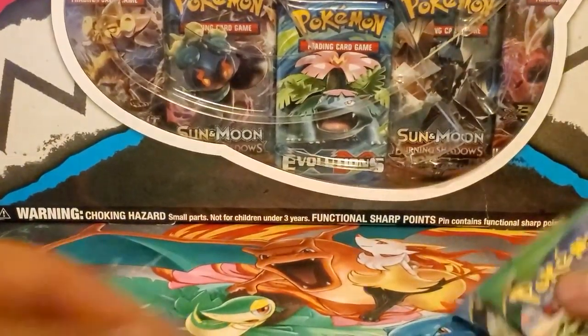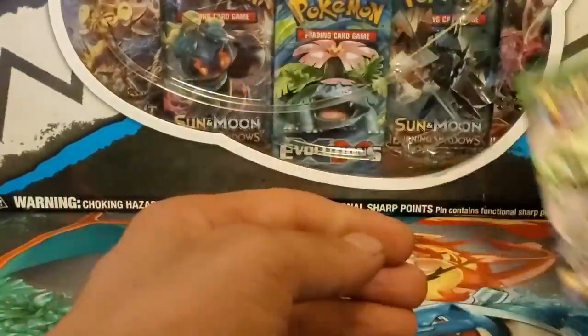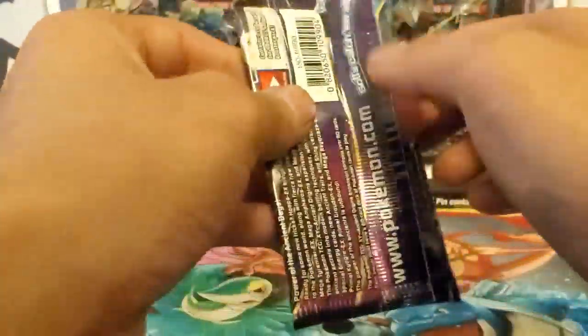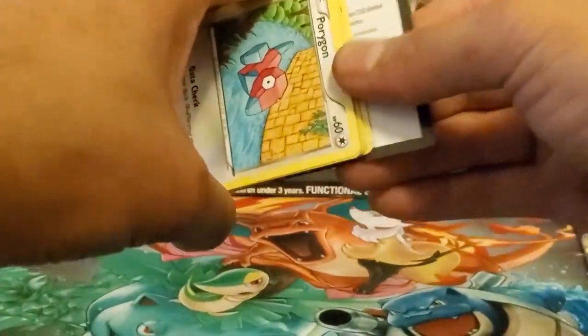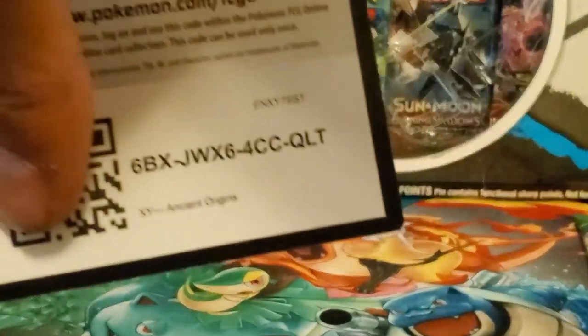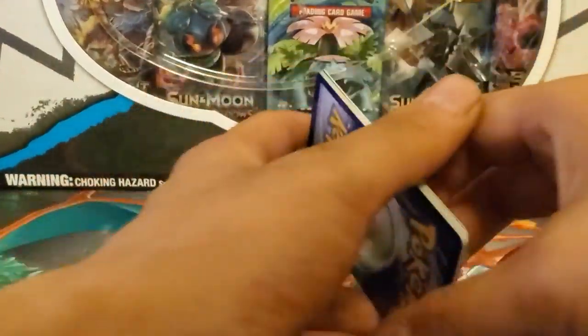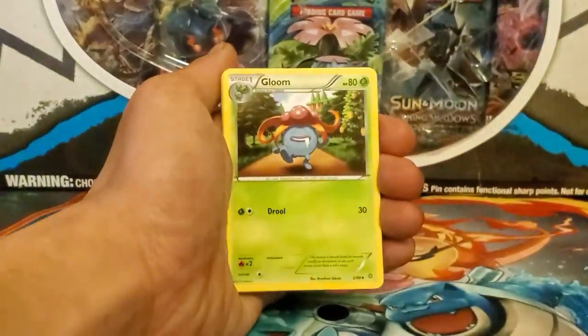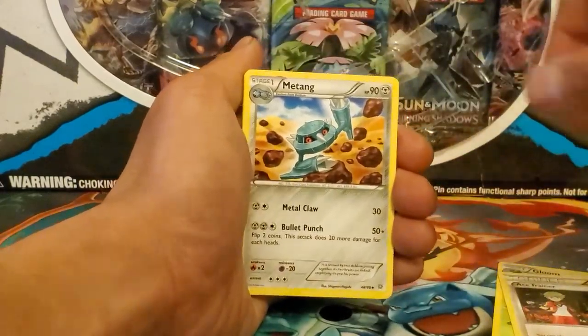I was wrong about the booster packs — it's Roaring Skies and Ancient Origins. Roaring Skies is pretty cool and so is Ancient Origins; it's better than Breakpoint, Breakthrough, or even Steam Siege, which I think is the worst X and Y set. Anyway, let's see what we can pull. Here we go, first pack of the day — can we get some first pack magic? There's a Gloom, there's an Ace Trainer, Tangrowth, Porygon...